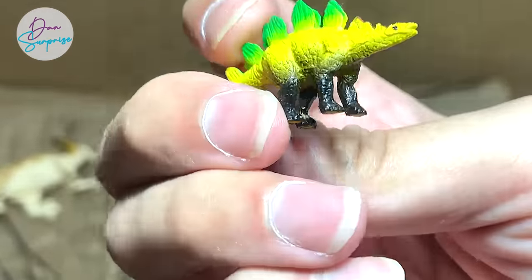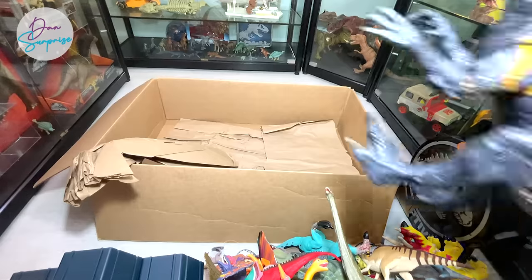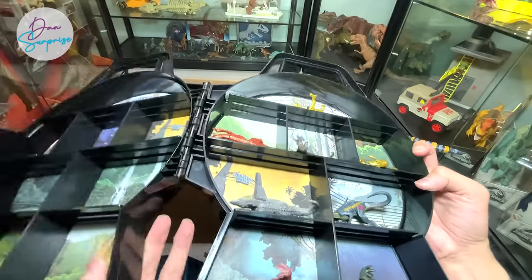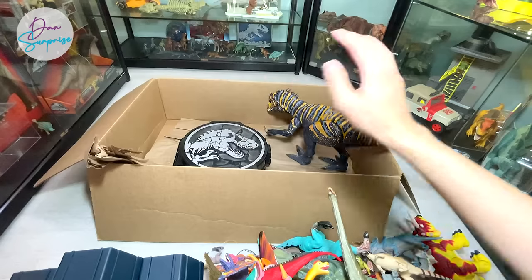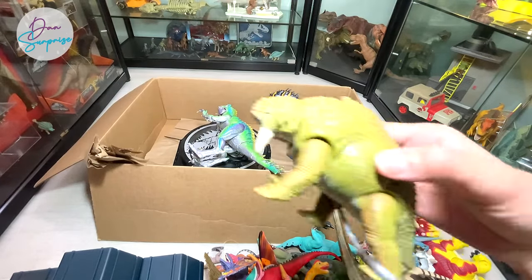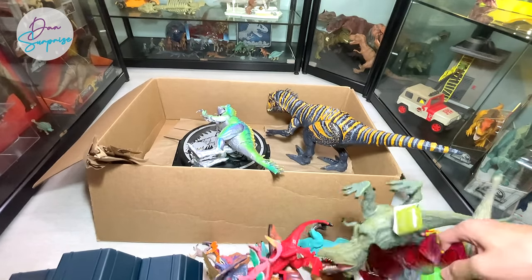A mini Stegosaurus. And our last figure of the day is a Parasaurolophus from Tara by Battat. Now I'm going to show you guys some of my most favorite figures from this box. Definitely has to be the Indominus Rex - I really love the golden Indominus Rex from the Collector's Case. It looks so good with the golden paint.